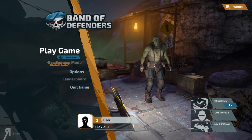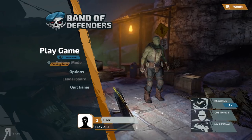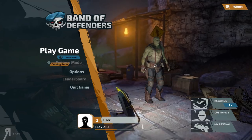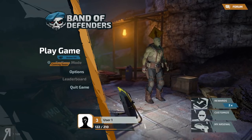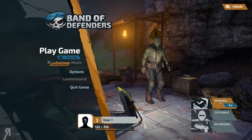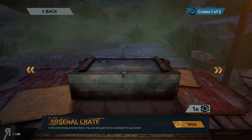We are going to be playing a little bit of Band of Defenders, and before we actually get into that, I just want to say that this game has loot boxes, but they are all earnable through normal gameplay. You just play a match and then you get some loot boxes, and they are all filled with cosmetics and things like that. As you can see, I actually have two rewards on the side of the screen right here, and it might be a nice idea for us to take a look at what I've gotten.